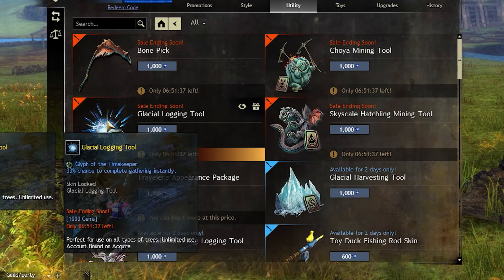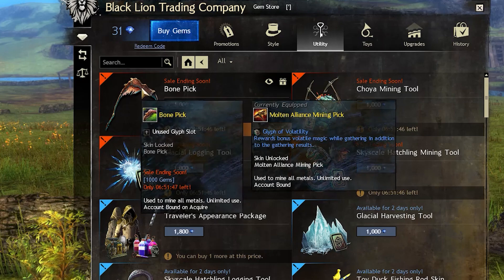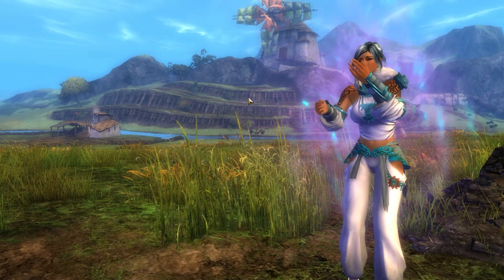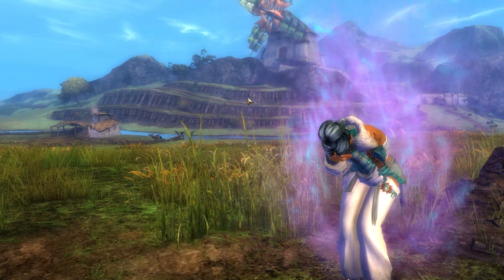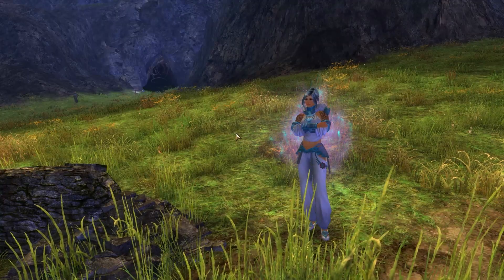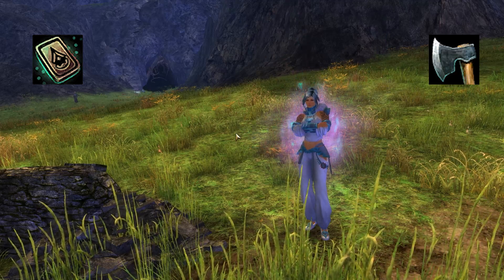When buying your gathering tools from the gem store, keep an eye out for any glyph that might already be placed inside them — those are the tools you want to get. Don't go for the ones that don't have a glyph, as these are items I like to call traps. ArenaNet has placed them there strategically so we can suffer and feel bad after buying them and then noticing they don't have a glyph.